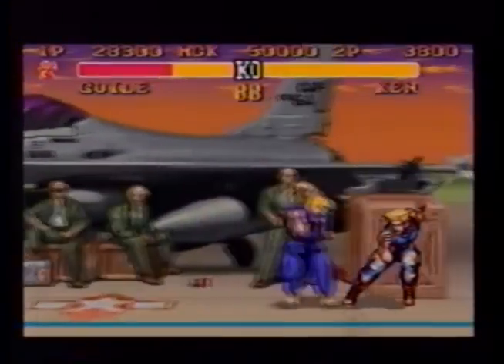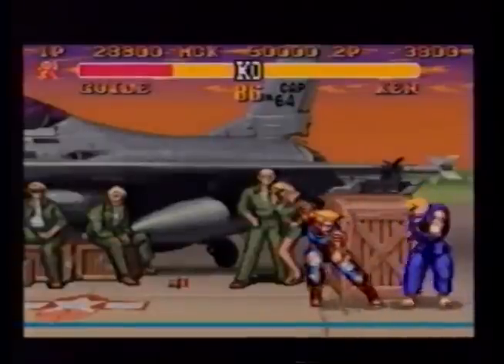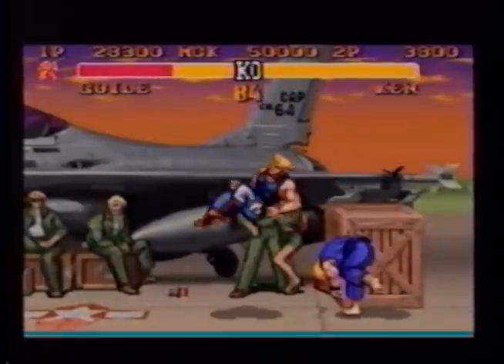You can also jump behind the neck with the roundhouse, deliver a standing forward kick kneeing your opponent, then throw your adversary to the ground.